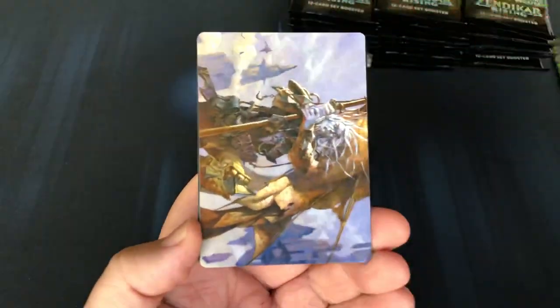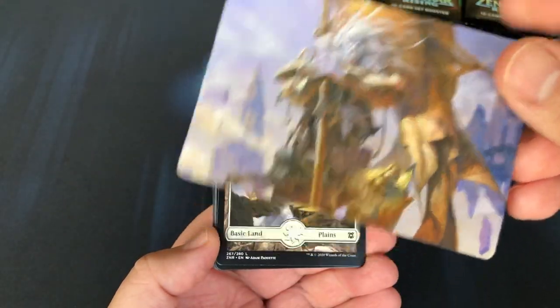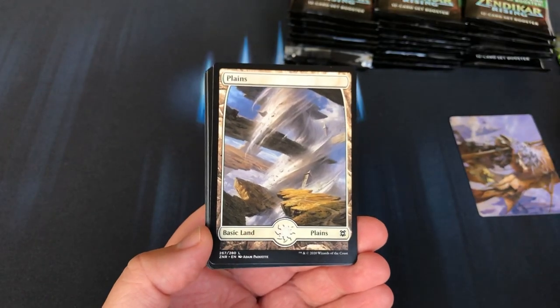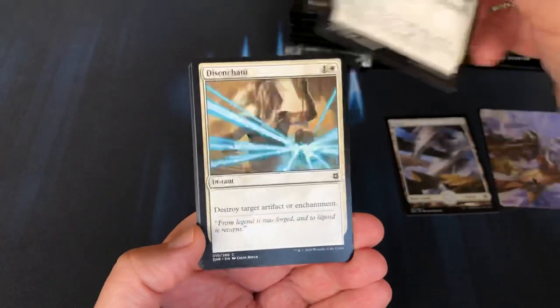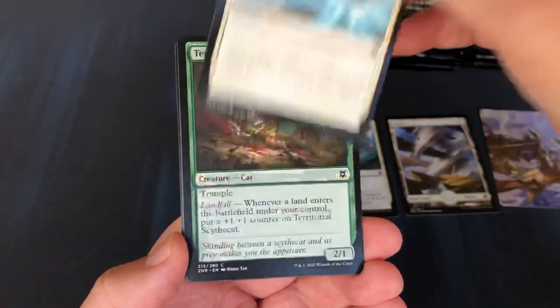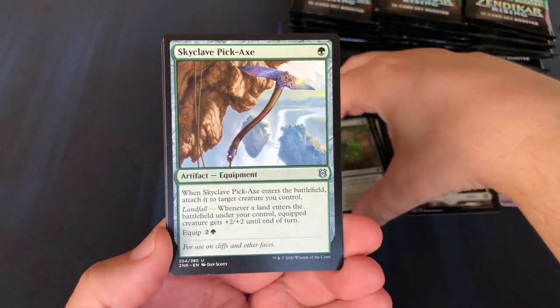All right, let's slow roll one pack, and then we'll do things a little bit quicker. We start off with the art card — that is very cool. And then the land. Some commons.